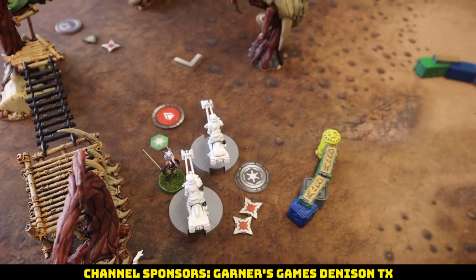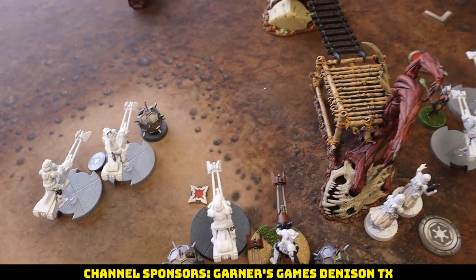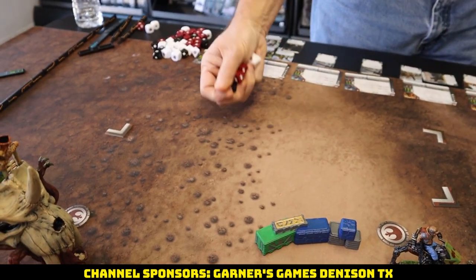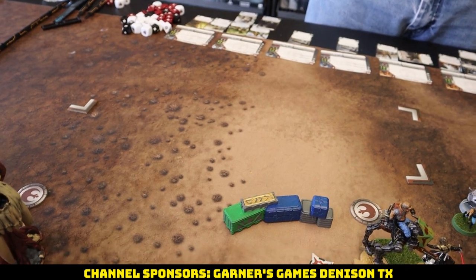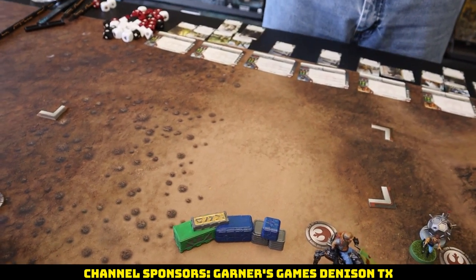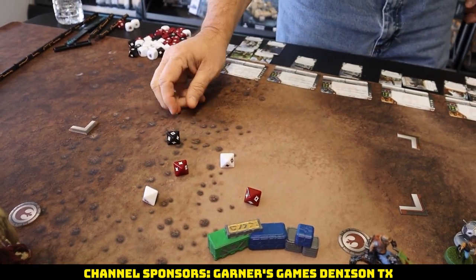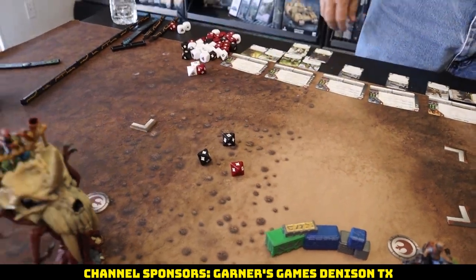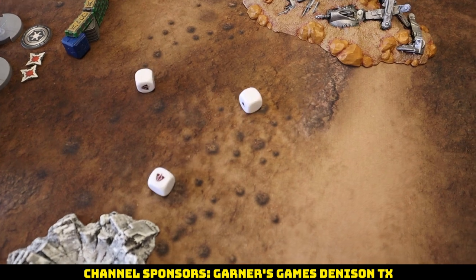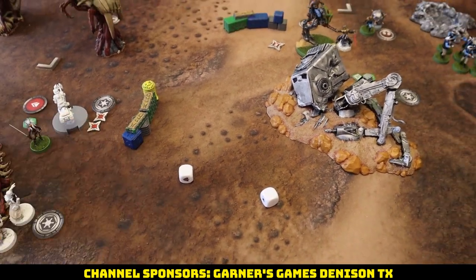Ahsoka double-move charges into the bikes — she couldn't quite reach the others though, and she wanted to avoid getting shot. Since they're vehicles she's not in melee. Four wounds left on the bike squad. She rolls a double rainbow and surges to crit — that's three results, Pierce 2. We save one, take four — one bike dead, one wound on the other. Down to one figure left.